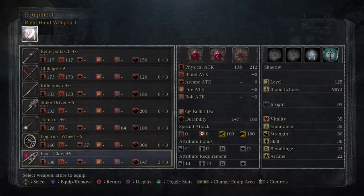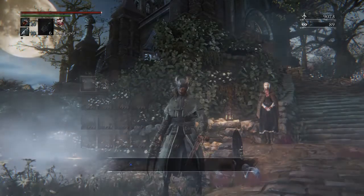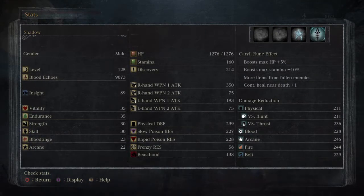Now let's talk about my stats. I am at level 125. I have 35 vitality and endurance, 30 strength and skill, 23 blood tinge, and 22 arcane. My attack rating for this weapon is 350.